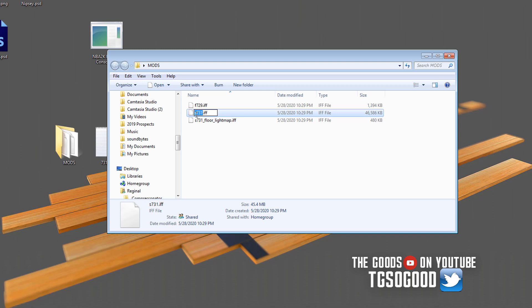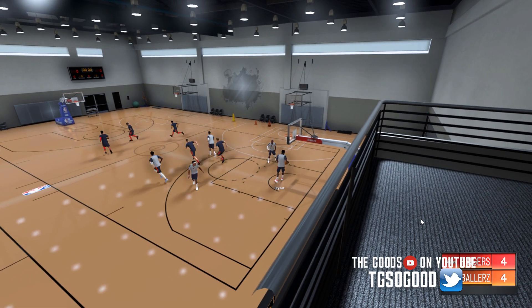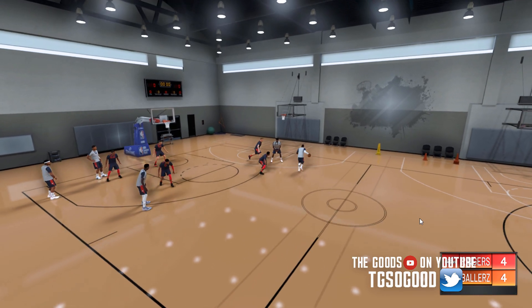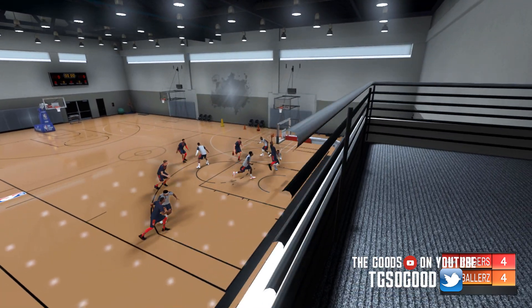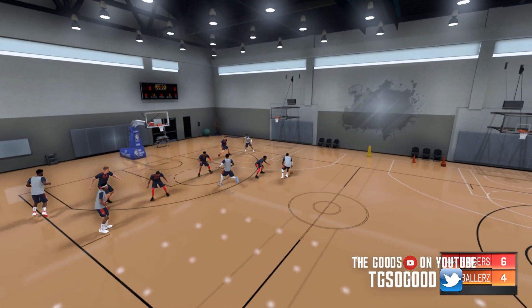Now all I have to do is rename them: this one will be S729, this one will be S729_floor_lightmap, and the other one F729. Then you would just take all three of these files, put them in your WAGUA folder, and start up your game. But if you already had the game running and were already inside My League, you would just drop those three files in your WAGUA folder and then go to practice after you put them in.